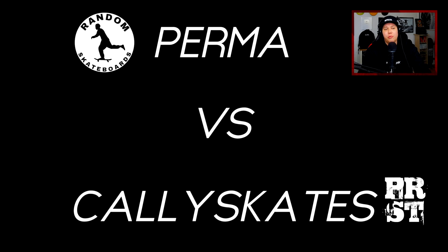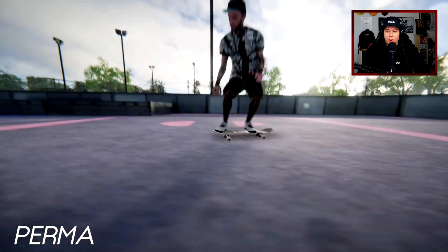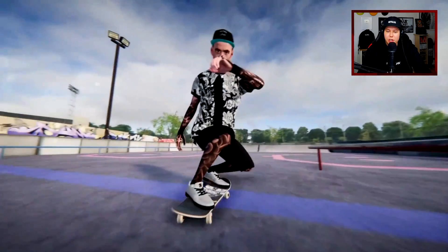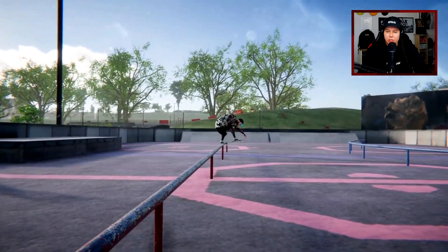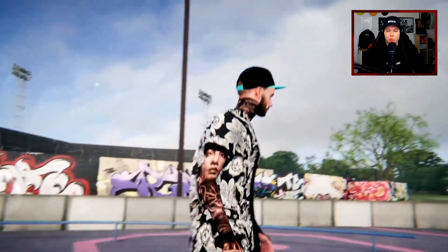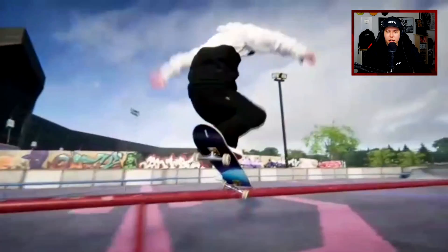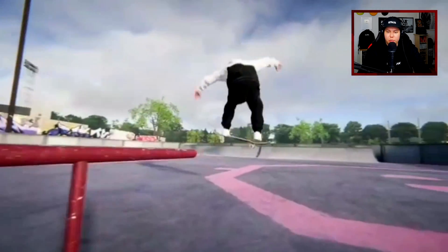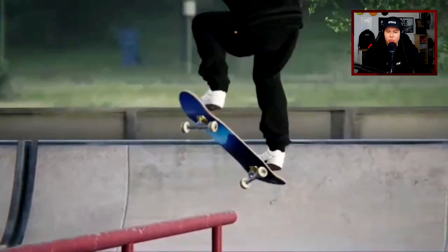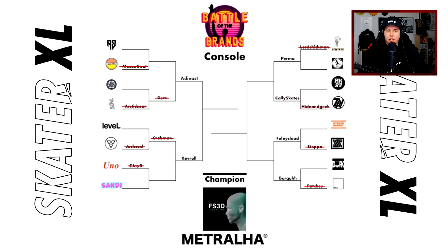Then we got Perma representing Random Skateboards versus Cali Skates from Parasite Streetwear. Perma starts with a Nolli tray front blunt — was that a Krayle slide? And then a shove it to blunt again, big flip out — oh, that was really nice. Cali Skates does a bunch of stuff: tray flip in, no slide to crook, over to like a hurricane, going out to regular. But Perma moves on for Random Skateboards.